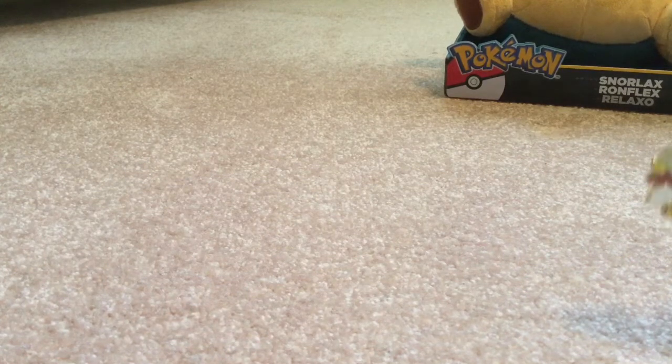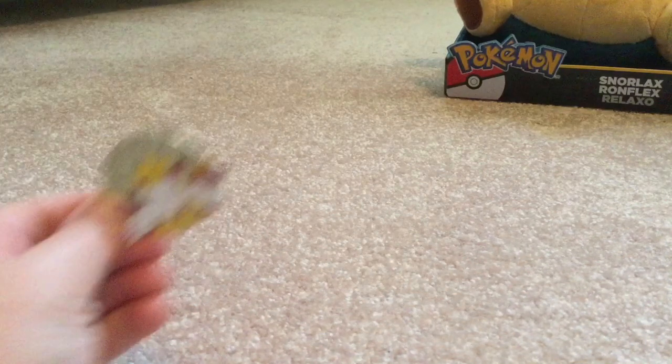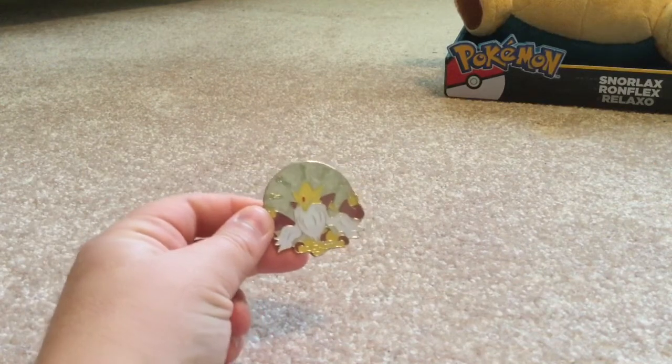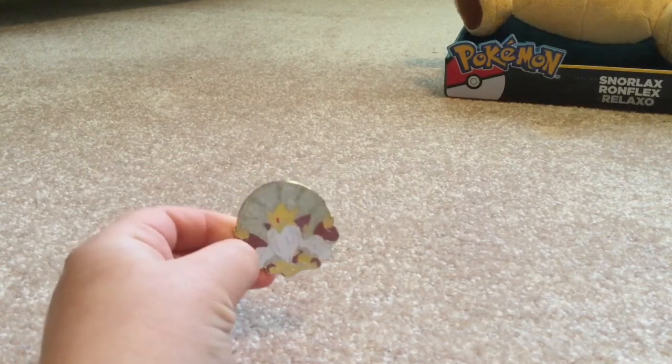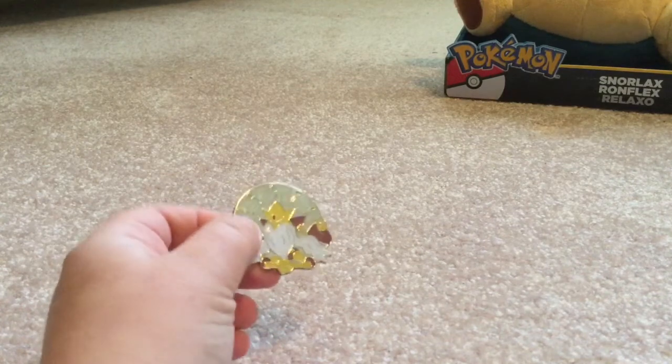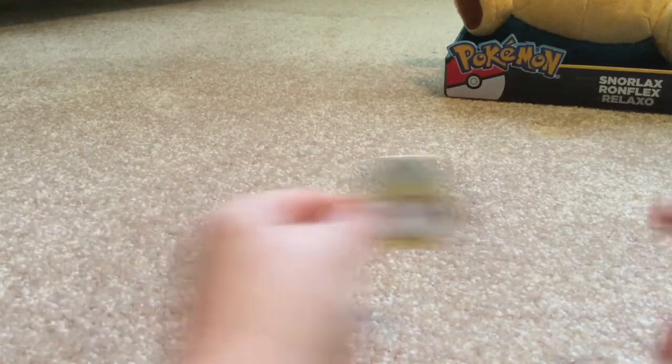So the first thing we got is - where's my camera - this is the mega Alakazam pen collector's pen. I think it looks pretty nice, he's got all his spoons up there. I can go put him up where the Pokeball is.